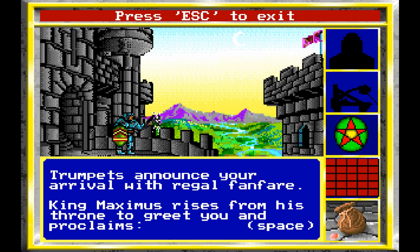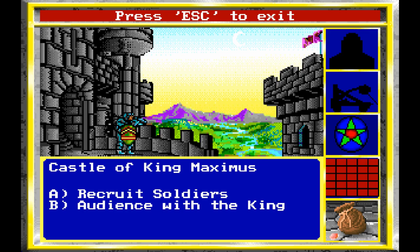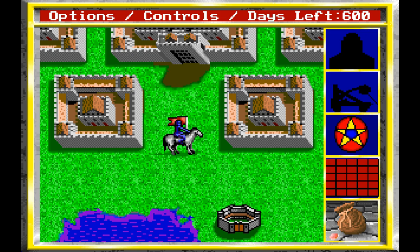Trumpets announce your arrival with real fanfare. King Maximus rises from his throne and proclaims: 'My dear Rovet, I can age you better after you've captured three more villains.' We check the controls — F2, or it's C. Options gives us our controls. Let's see what our army is — we have peasants and sprites.